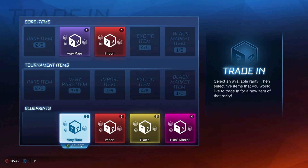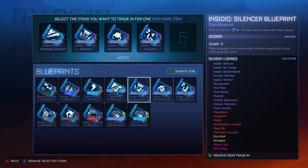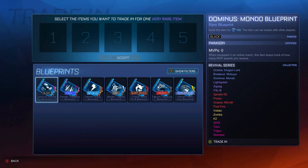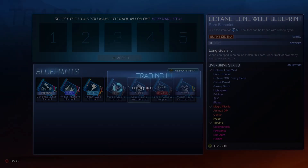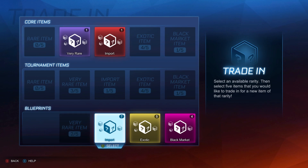We get the Migraine next. We can do two more after that. Here you go — your mains. Then trading in the last one, we get the Light Speed. So I can now do seven import trade-ups.